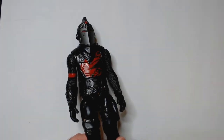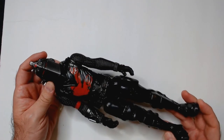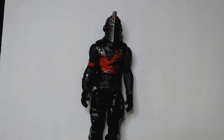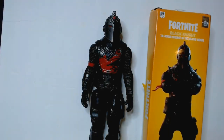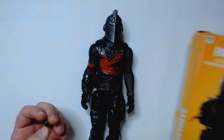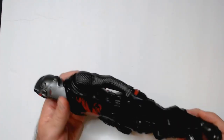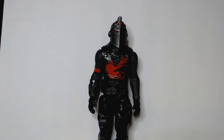This looks a lot more detailed outside the box than it does in the box — that yellow window really made it look really bland. It's not overly detailed but there's more to it than I thought. This guy's kind of cool and he's a bigger action figure, so maybe he won't get sold. It's just called the Black Knight, Odious Scourge of the Wailing Woods. For six bucks I'm okay with the purchase — it's definitely worth the six dollars. Pretty cool, kind of big Fortnite action figure. Thanks for watching, have a good day or night wherever you are.